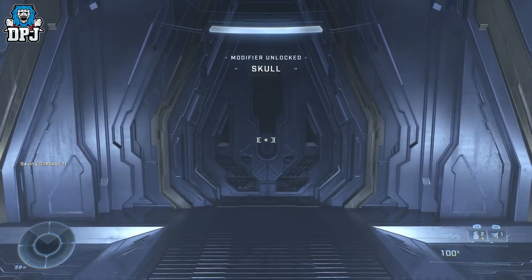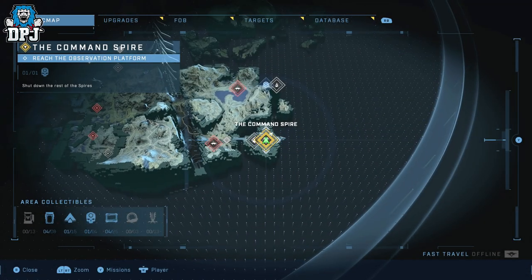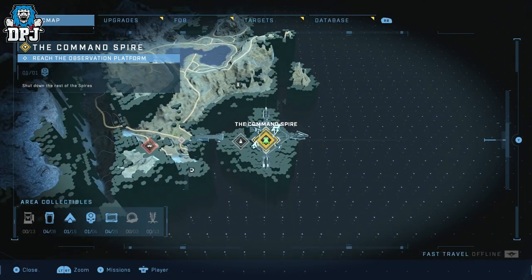Around the corner through that door, there it is — a skull! Another hidden skull for you. That's the Command Spire hidden skull location. I hope you enjoyed the video; if you did, leaving a like really helps. If you're new and want to see more Halo content be sure to subscribe, and I'll see you on the next one.